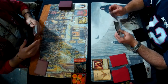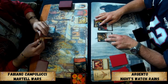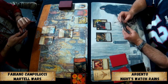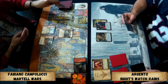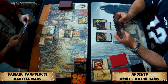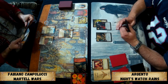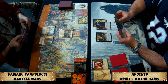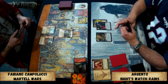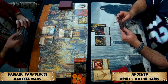Welcome to round six of the European Championships with Rebecca Gillard and Richard Walker. On the left we have Fabiano Campolucci — similar to Melucci except there's Campo — playing Marta Wars, and on the right we have Argento, who we saw a couple of rounds back playing his Night's Watch Reigns.